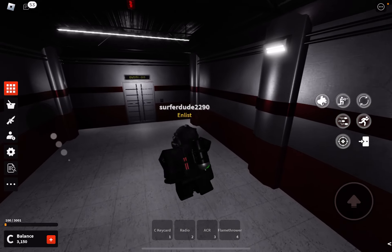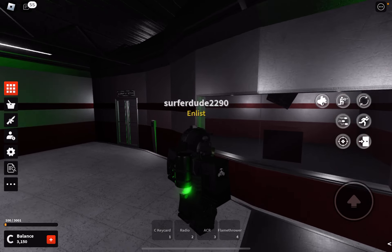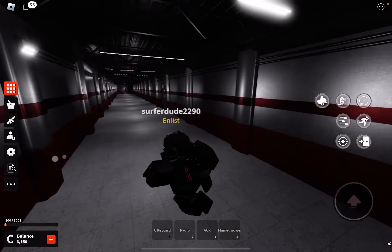Then we've got Entity 012, which is the last one in Sector 3. I have no clue what it does exactly — it's just something weird.